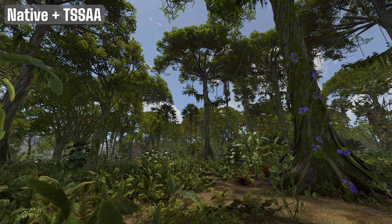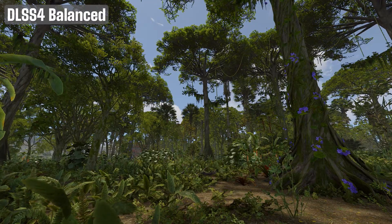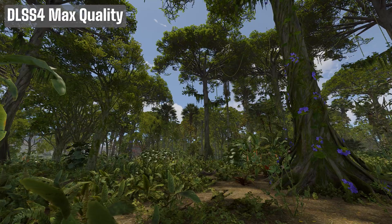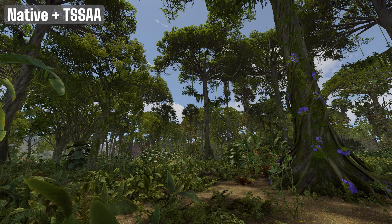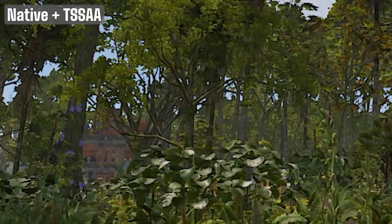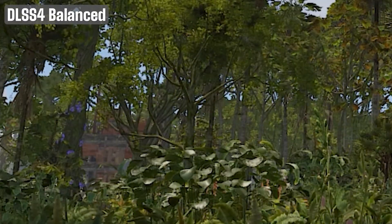Next, we have a dense jungle scene packed with foliage across all ranges. Again, visually it's really tough to tell the two apart, even when zoomed up close. However, DLSS4 once again offers a solid FPS boost. One thing I did notice in this scene specifically was a bit of shadow flickering, and it got worse when using lower DLSS Super Resolution settings. I didn't really notice this actively while playing, but during testing it was clear in this specific scene.